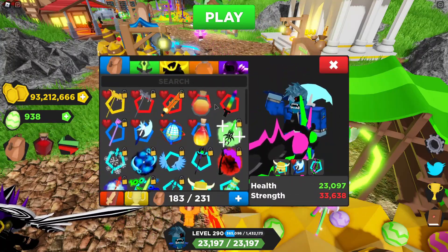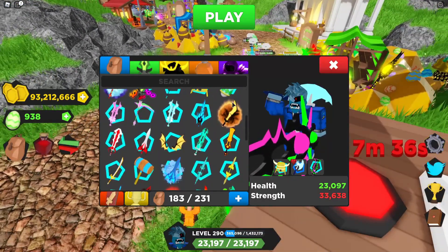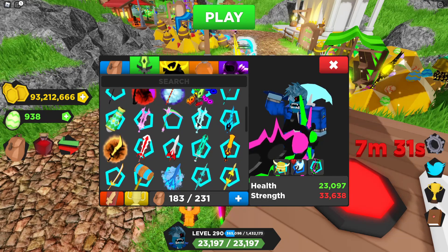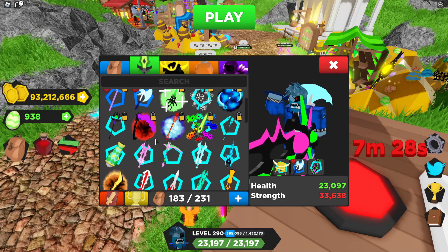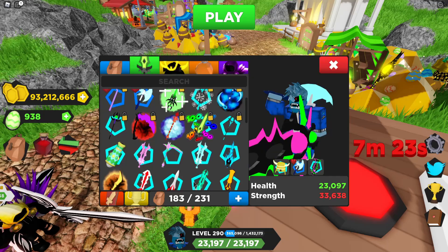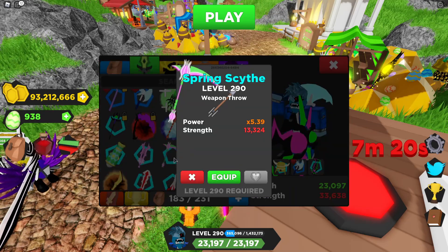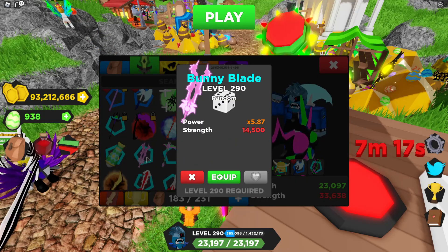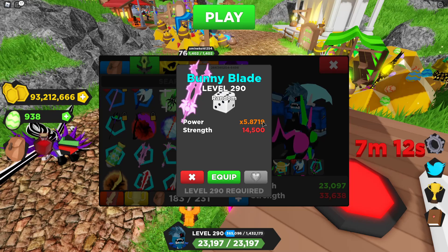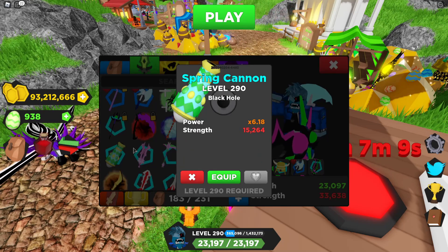We're going to go over here into our inventory and go to weapons to make things a lot easier. They're at the top this time. We'll lead up to the cannon — this one we got a 4.7, that's not very good, but the weapon looks cool. Then 5.39, 5.87 random — I'm not entirely sure if that's a new effect. And then of course this spring cannon is a 6.18. We're only going to pay attention to the 6.18.